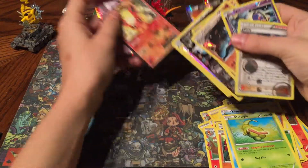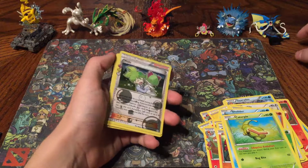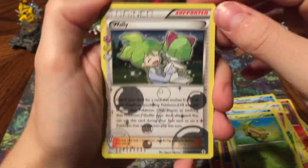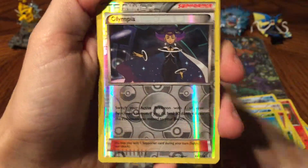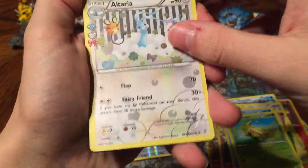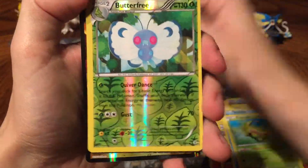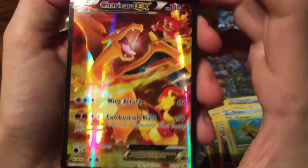Start off with a Charmeleon, a Clefable and Maintenance. Diglett, Leap Energy. So a big thing about these Pikachu packs that I've been having are like double EXs. It would be really amazing if we pulled a double EX here — can't bank on it but we can always hope, right? A Caterpie, Reverse Holo Jynx, Reverse Holo Wailord. And Meowstic EX! Wasn't a double EX but we still got at least one EX — that's pretty awesome.